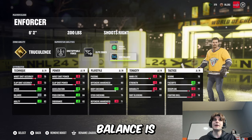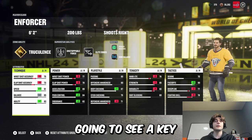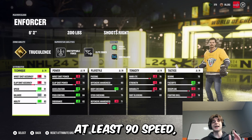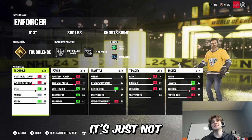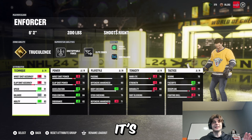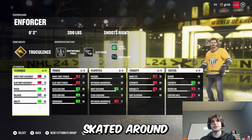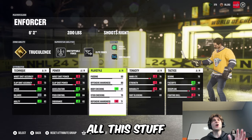Core Balance is just to get Unstoppable Force. I'm not breaking down every single attribute on every build, just the key things that apply to each build and to making builds overall. Speed is huge — if you don't have at least 90 speed and you're trying to be meta, it's just not going to work. Even 89 speed is not meta. The exception is defensemen, or if you're running sixes where you can have lower speed than threes.